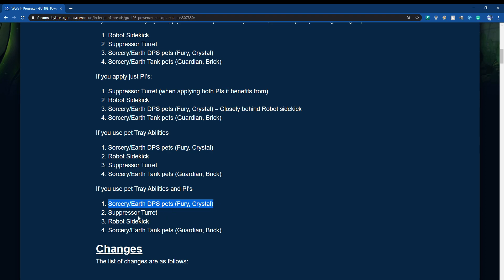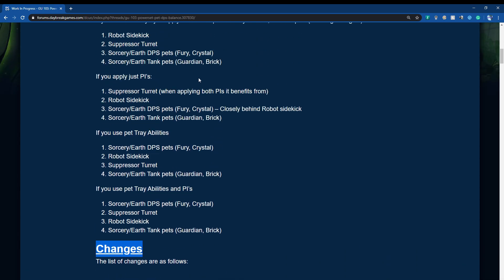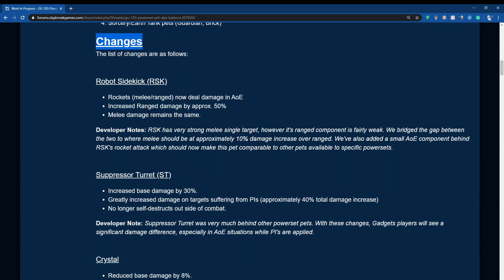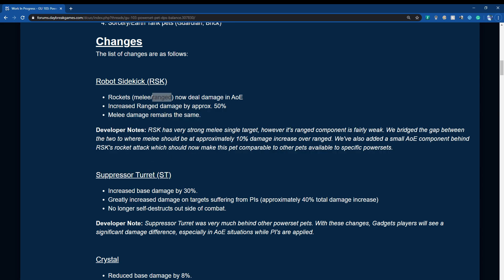For Robot Sidekick: rockets, melee, and ranged attacks now do damage in AoE — this was lacking in the ranged department, so it's good they've added this. Ranged damage has been increased by approximately 50 percent, while melee damage remains the same.